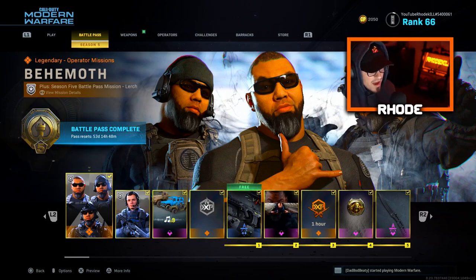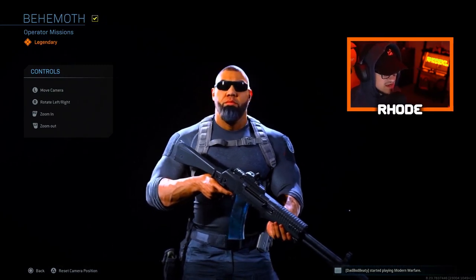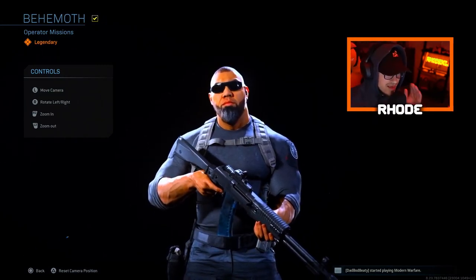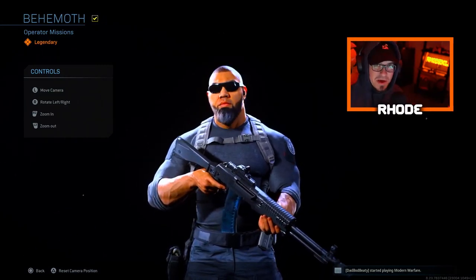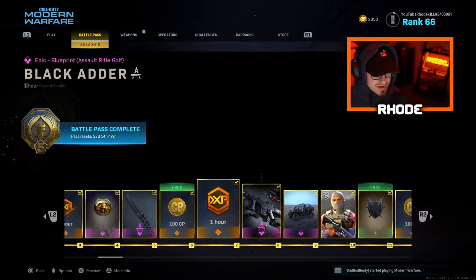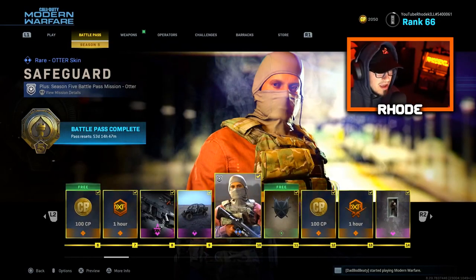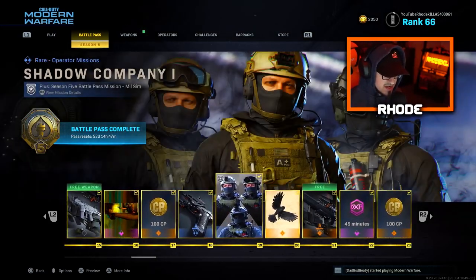Starting with the first part of the battle pass, you unlock the Behemoth — I think this is Lurch. Really cool skin, you'll see what it looks like upgraded in a few minutes. Then we have the Arch Angel Rhodion skin — I think I said that right. Then the Safeguard Otter skin, not bad. I have all these skins since I got the battle pass.